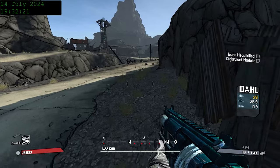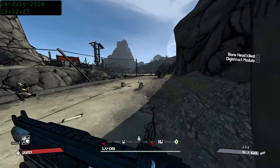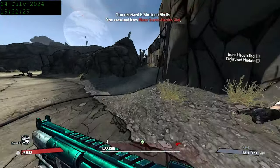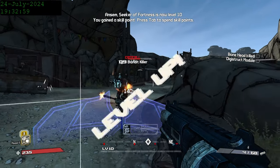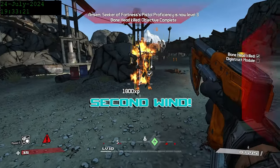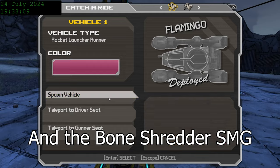For those unaware, in Borderlands and Borderlands 2, for a short time after you level up, you get a significant damage bonus. It's usually very difficult to route around this, so most people don't try to get level ups before big fights. In our case, we are in a perfect position. We level up, get in Bonehead's face, and take him out, progressing us just a little bit further in the story and getting us access to vehicles.